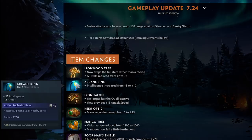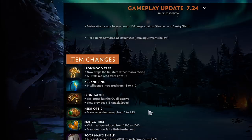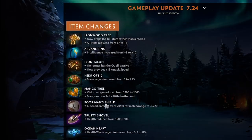Iron Talon no longer has the Quell passive but gives 15 attack speed, which I think makes sense — it lets you farm fast and gives some fighting viability, making it a decent item overall. Keen Optic mana regen increased, which is a good support item overall — great on Skywrath Mage and Lich. Mango Tree vision reduced and mangoes now fall a little further out, which I think is to help with the clickability problem.